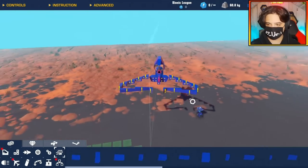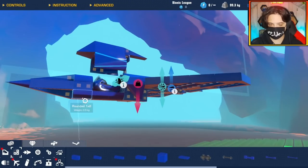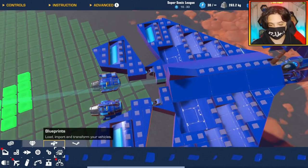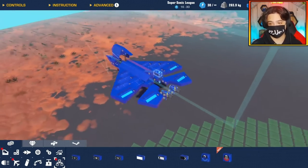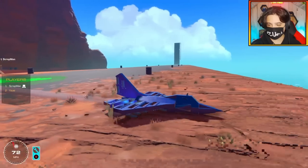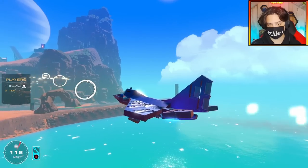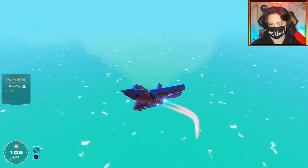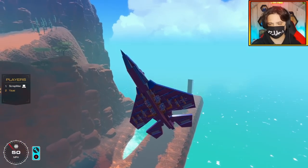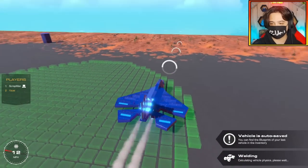I want firepower, so I'm going with six smart cannons — the rest will be propulsion. Making a frame for the wings first makes things a lot easier. Now the wings are filled in I can put the weapons down and see how many power cores I have left. Testing flight with just four dragon engines — a little nose-heavy. I actually had eight smart cannons by accident, so I'm fixing that: now six dragon jets and six smart cannons.